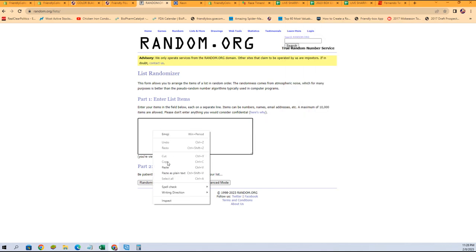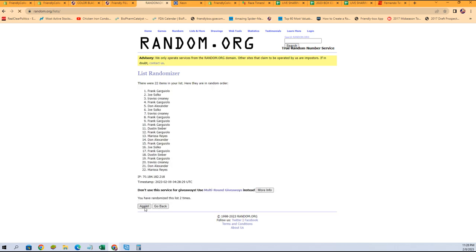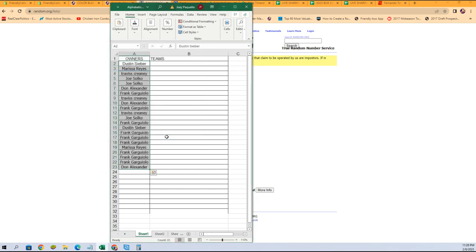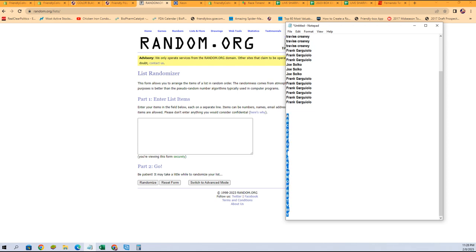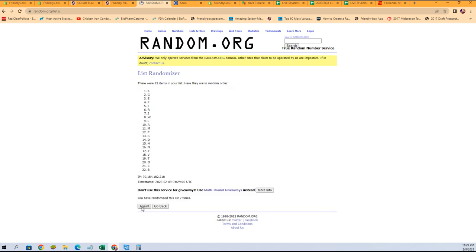We're going to copy, we're going to paste it in — there we go, seven times. There's one, two, three, four, five, six, and seven. Now let's go get our letters for the spots. We're going to run them seven times as well — there's one, two, three, four, five, six, and lucky number seven right there.